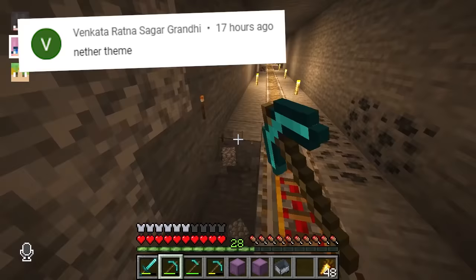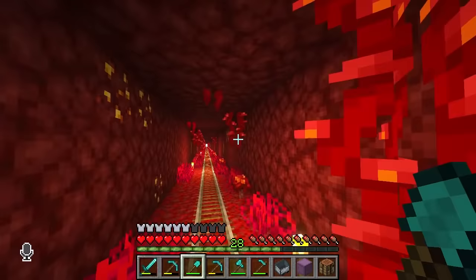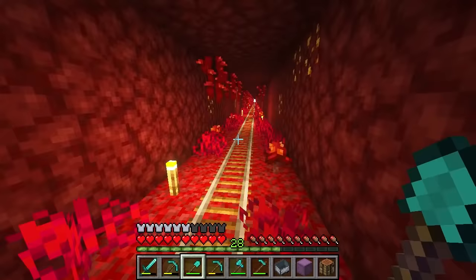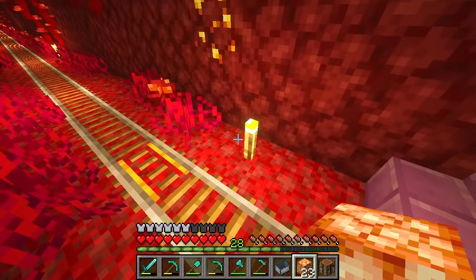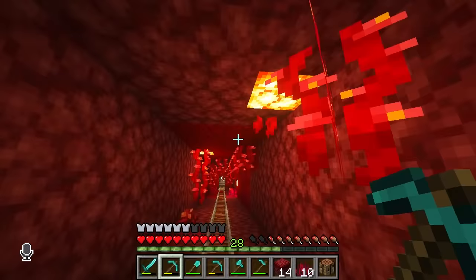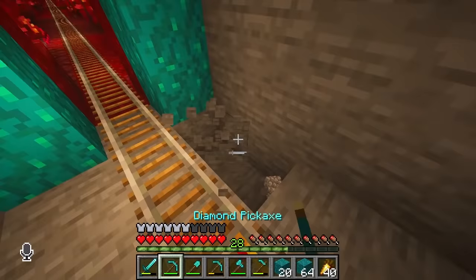The next section is going to be a crimson nether. So I'm going to dig out all this stone and replace it with netherrack. I got a little carried away, and now this place is fully transformed into the crimson nether. I used these vines, some mushrooms, and I even put some gold nuggets in the wall. And it looks so cool in here — but I do have some shroom lights that I think would look really cool instead of these torches. Yes, this looks amazing. I love the colours.